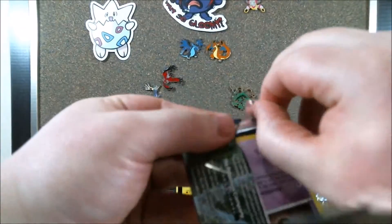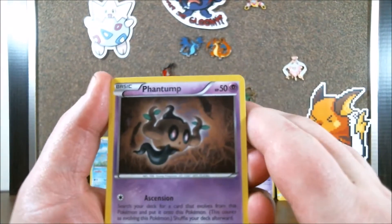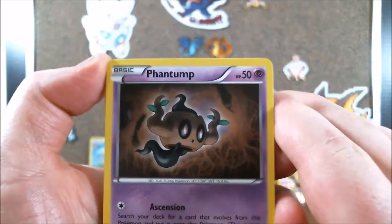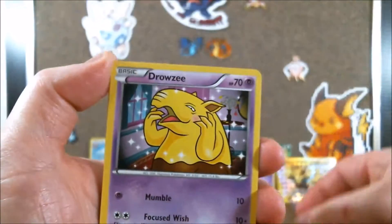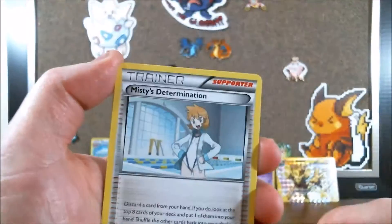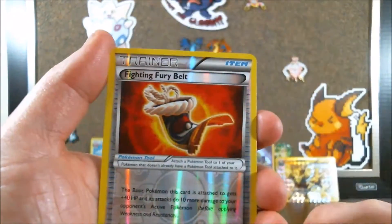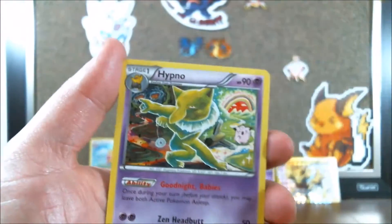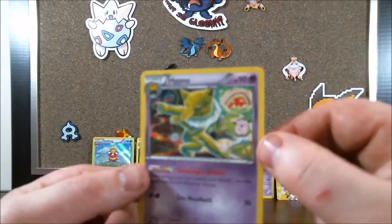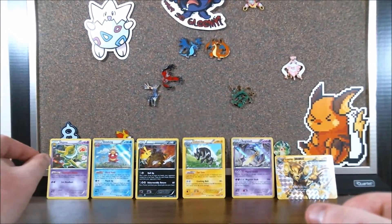Next pack gives us a Phantump, Psyduck, Clefairy, Slowpoke, Drowzee, Professor Sycamore, Misty's Determination, and a Swanna — I hadn't seen that card before. We also get a Holo Fighting Fury Belt, which is a really nice trainer, and having it holo is even nicer. Our rare is a Hypno regular rare, who's actually not a bad card. I'm pleased with this one.